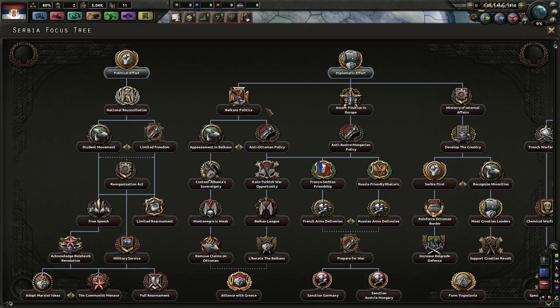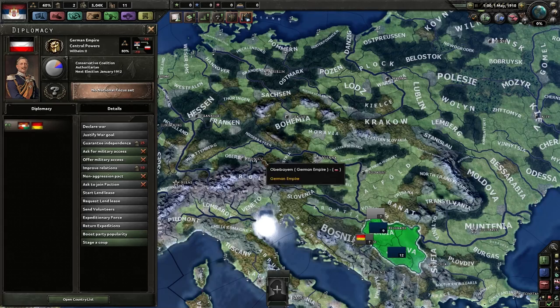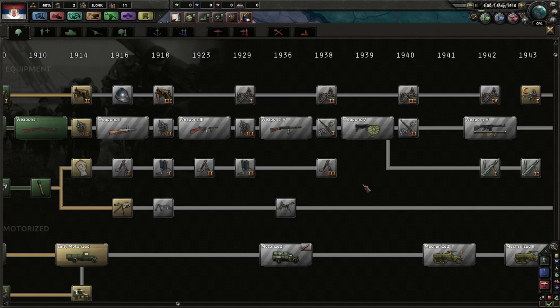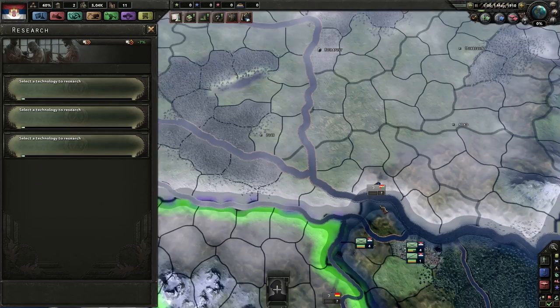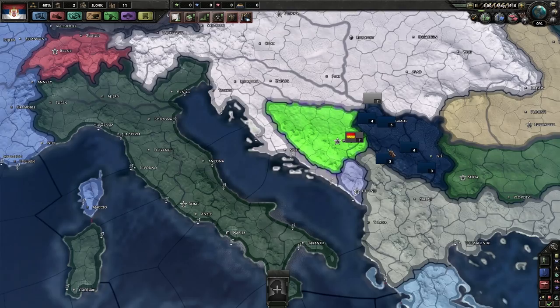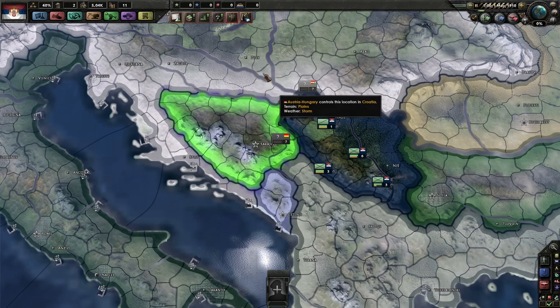I've kind of looked into this mod — it's very extensive. Look at Germany's focus trees, they're absolutely massive. The tech trees have changed; it actually goes all the way up to 1946, but I don't think there's any events after World War 1. A lot of unit models have changed too — you've got Austrian blue uniforms, for example. Also, Bosnia has the worst color I've ever seen — just a terrible lime green.